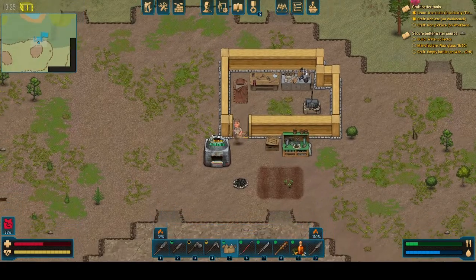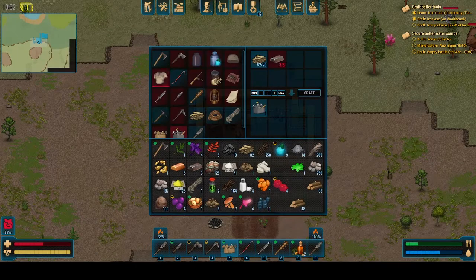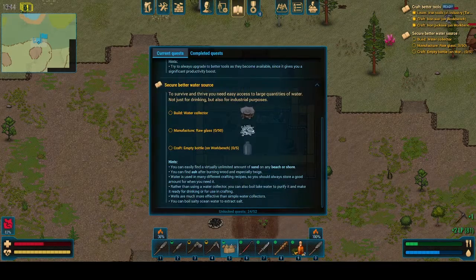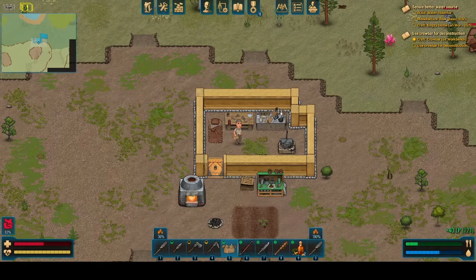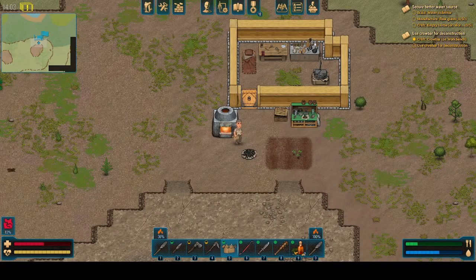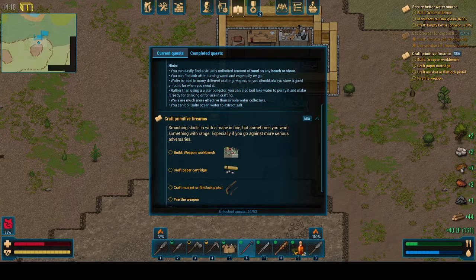Alright, so here we go — we've almost got the iron pickaxe done, just need this last one. Pickaxe crafted, and that will be really helpful. I also made the copper mace just because I didn't know which weapon we were going to want. We do need to make some raw glass as well — that's going to be the next one. So apparently we use the crowbar for deconstruction. I thought that was going to be a weapon thing, but we actually get stuff out of it when we deconstruct. I didn't realize that.